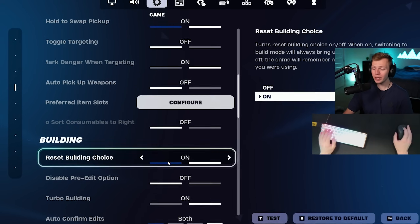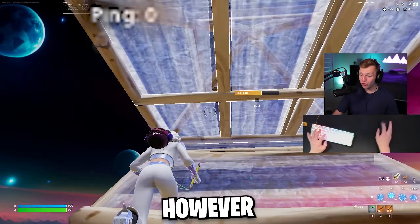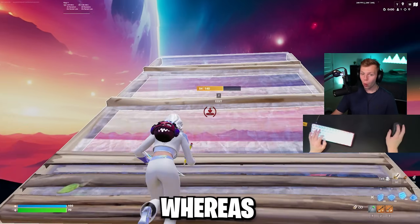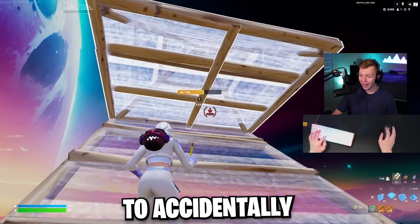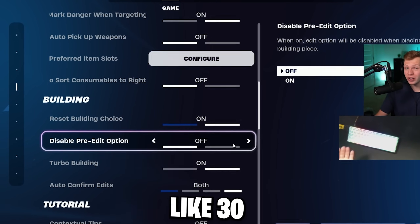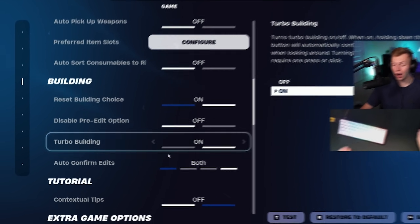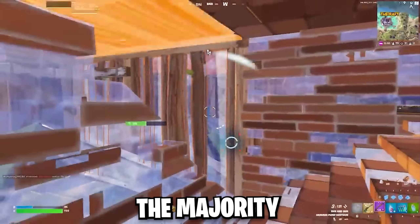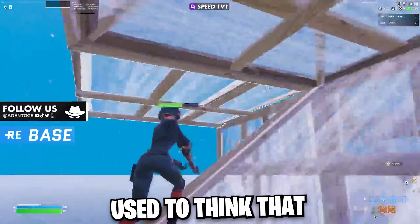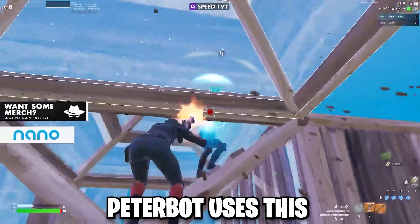Below that is the building tab. Reset building choice — I like turned on. Disable pre-edit: on keyboard and mouse, I have this off. However, I'm also very low ping, so I never accidentally pre-edit my build. Whereas if you're on higher ping, it's very easy to accidentally pre-edit a build. So if your ping is above like 30 and you're a fast editor, I'd definitely turn this on. Turbo building we obviously want on, and auto-confirm edit set to on.